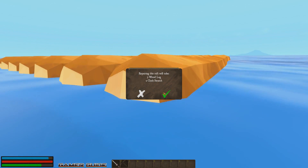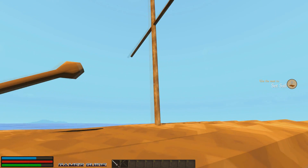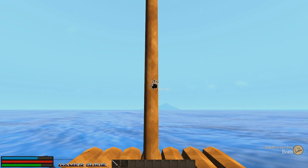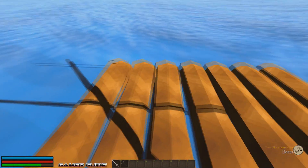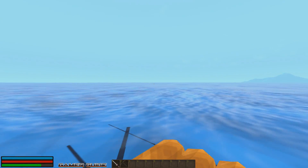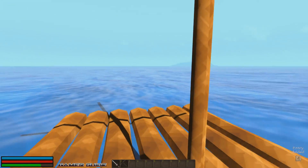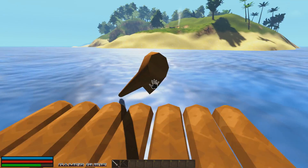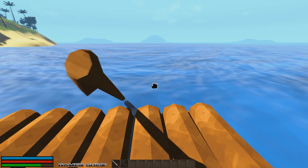I think I have everything I need here to repair this raft — seven logs and two cloth swatches. And we built ourselves a little sailing mechanism. Board the raft and we have a steering rudder of some sort. There was not a whole lot on this first island — it's sort of a tutorial in a way. It teaches you how to pick up different things. And we got a little bit of music now too. You just kind of direct one direction. It's kind of odd as you have to be faced backwards to steer, but I guess I can get used to that.